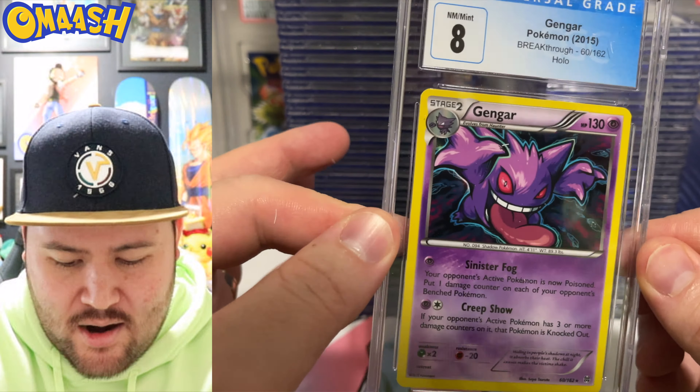Lapras promo, very nice. I do enjoy the holo patterns of the modern promos — they are sick. And a 9.5 for a promo too, pretty good. Next up, Talonflame V Full Art, 8.5. Talonflame is a pretty cool Pokemon. I do like Staraptor though — I've had him in my party as well.